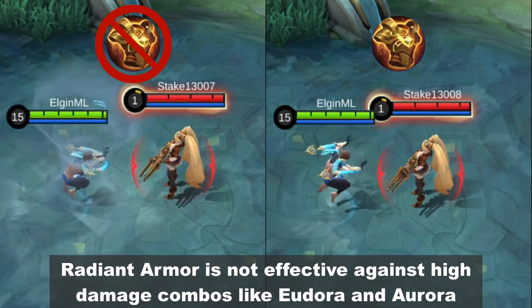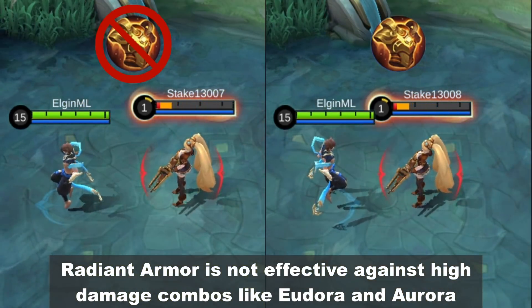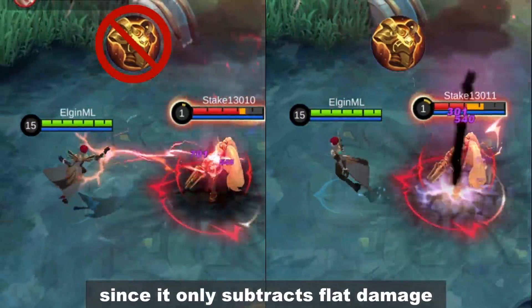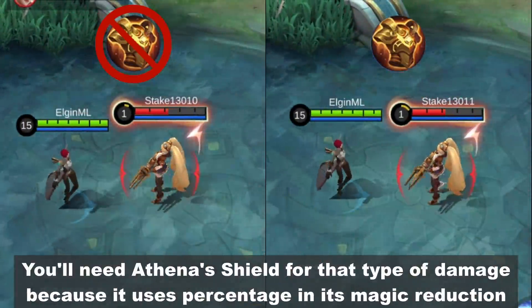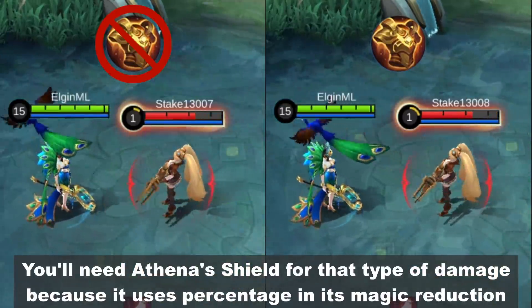Radiant Armor is not effective against high damage combos like Eudora and Aurora, since it only subtracts flat damage. You'll need Athena's Shield for that type of damage because it uses percentage in its magic reduction.